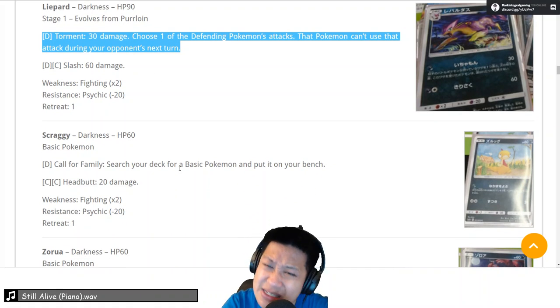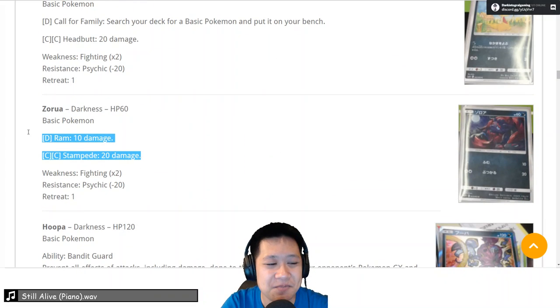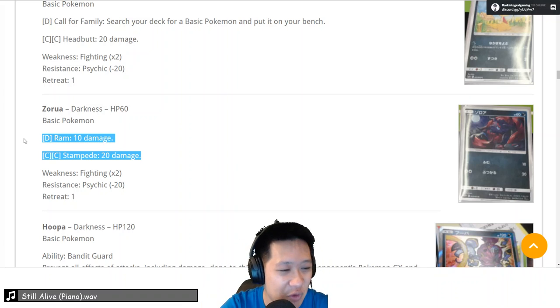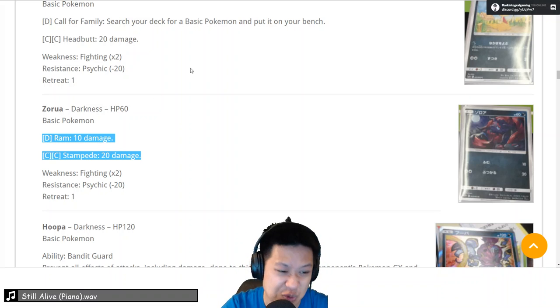Scraggy — Call for Family, Alolan Vulpix — it's not free, it's a basic. The new Zorua — the one we have right now has Confusion, Automatic Confusion, which should completely block a powerful attack. This one? Zorua is getting rotated, so we get a replacement. Not a good replacement — however, it's Zorua. You don't really use Zorua unless you're desperate. We just lose that desperate Confusion attack.